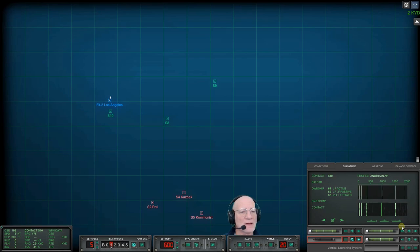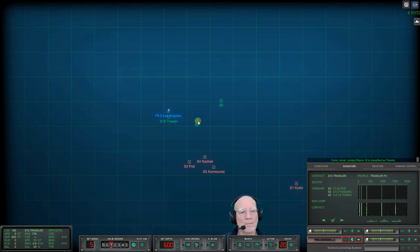Don't know what it is but it's awfully close and loud. The third line doesn't look right. For the good old days when I had all these signatures memorized. Truth is, I may be getting about half brain-dead. Con sonar, Sierra Eight is classified as merchant.